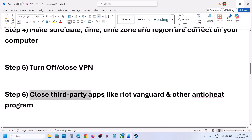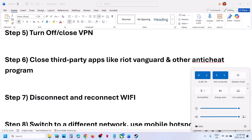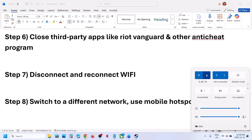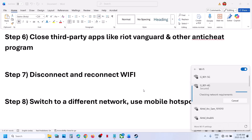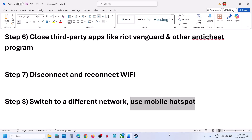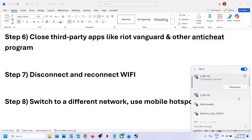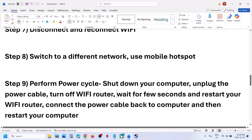The next step is to close third-party applications such as Riot Vanguard, other anti-cheat programs, or any other third-party applications. Also try disconnecting and reconnecting your Wi-Fi. If you have a different network available, switch to it and check. If not, you can also use your mobile hotspot — connect your PC to your phone's network and then check.